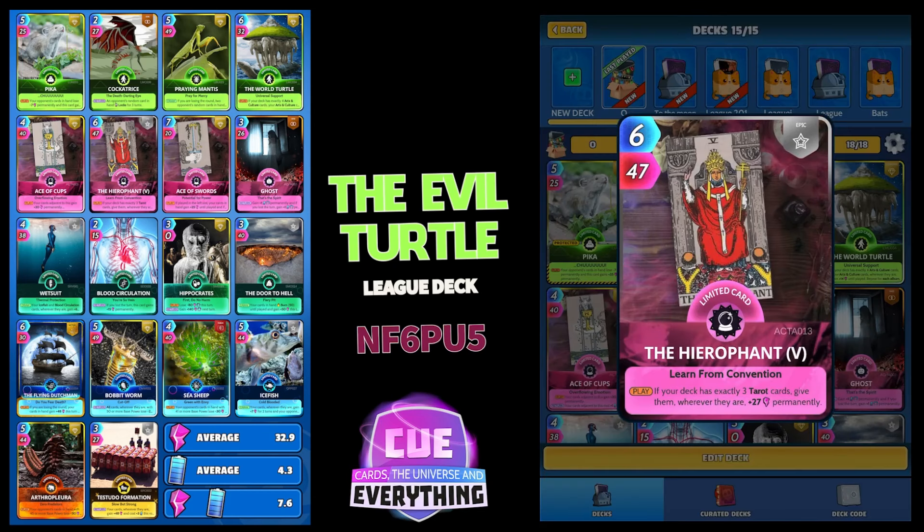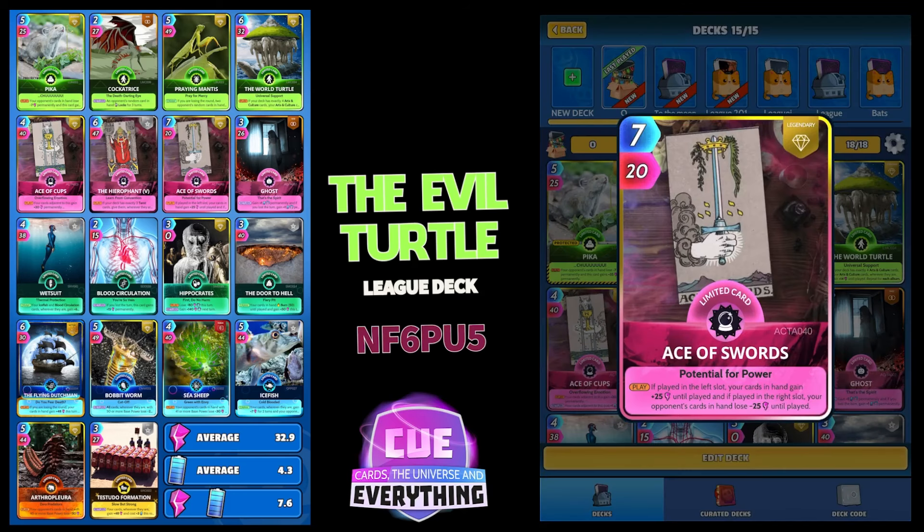This deck works really well. The Hero Fund at 6 for 47 — on the play, if your deck is exactly three Tarot cards, give them wherever they are plus 27 permanently. That's going to help us build up our score. Then Ace of Swords — another evil card — 7 for 20.